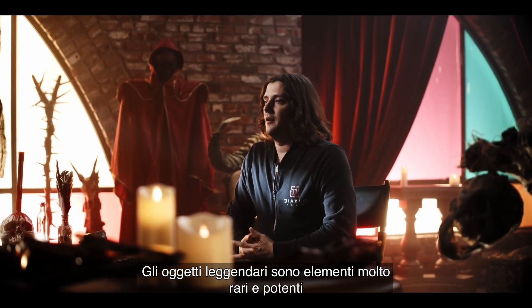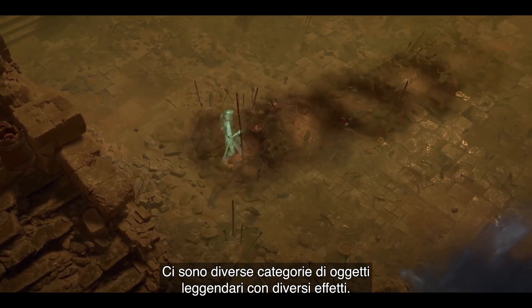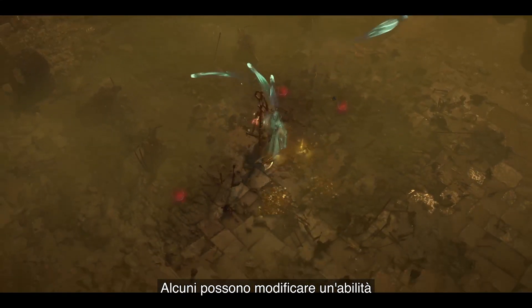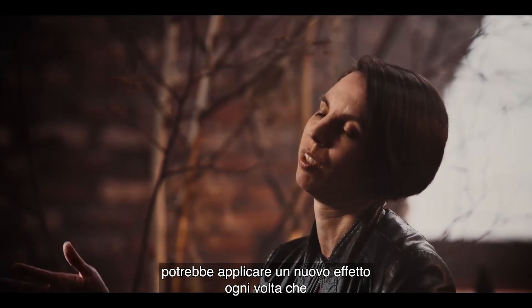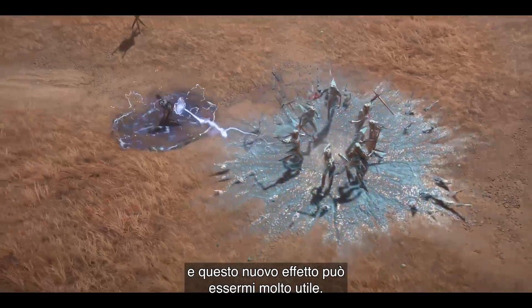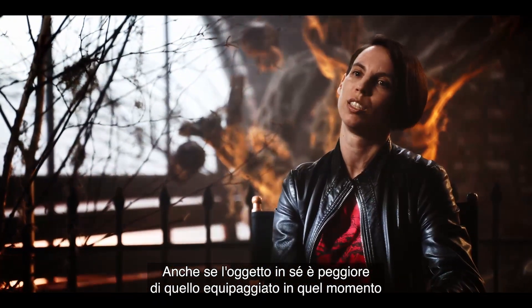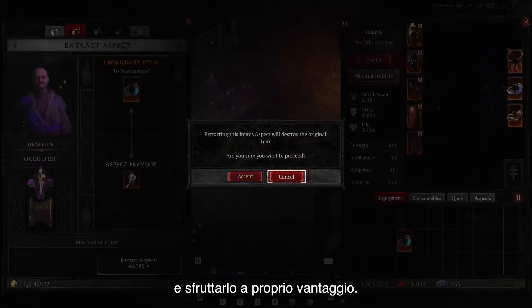Legendary items are really rare and powerful items that you're going to find as you adventure through the world of Sanctuary. We have quite a few different categories of legendaries. Some of them will actually change or enhance your skill in some way — for example, Frozen Orb might say every single time you use your Frozen Orb, it applies a new effect that you can take advantage of. Even if the item itself is maybe not as good as the one you have, you can still extract that power from it, take advantage of it, and use it for your build.